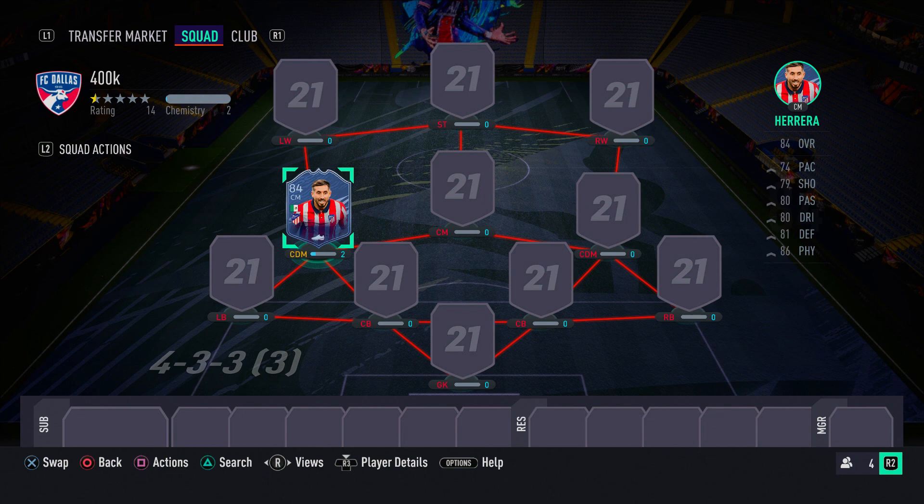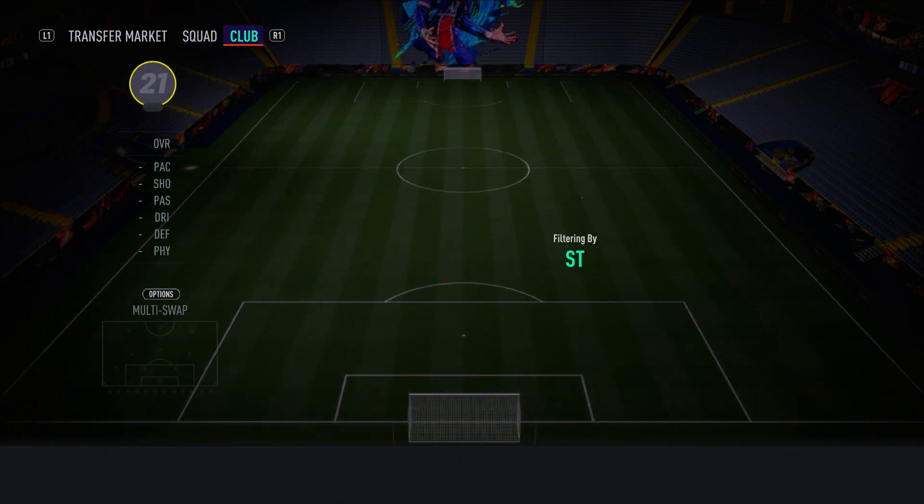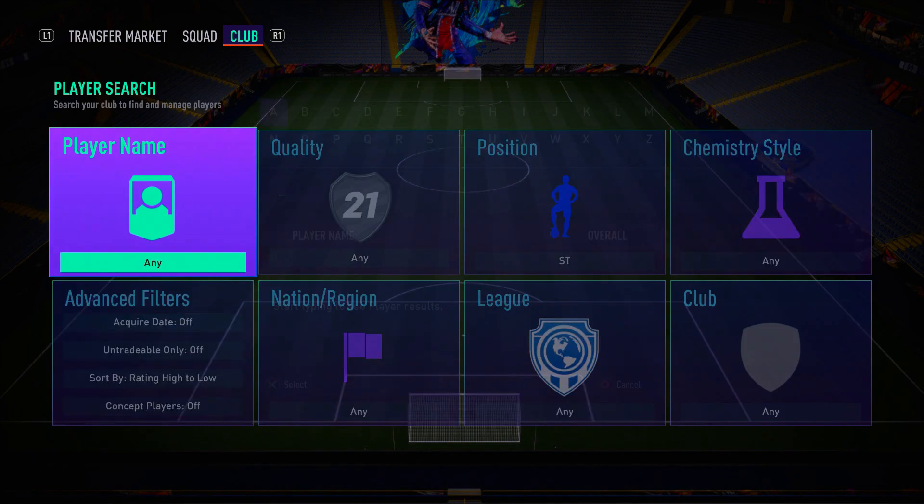For this 400k team, the formation you want to use is the 4-3-3 third variation, just to get everyone on full chemistry. At the end of the video I'll show you guys what formation you should switch to in-game. With that being said, in the striker position we have an incredible player.